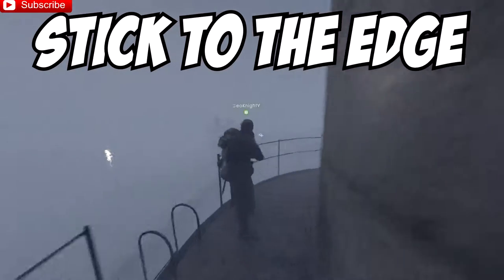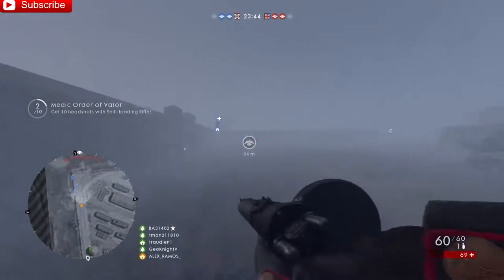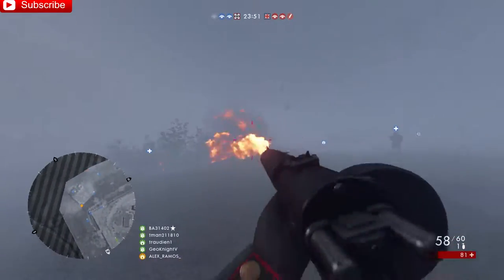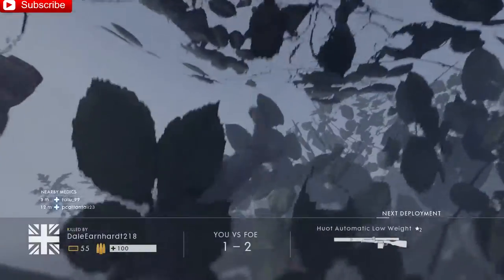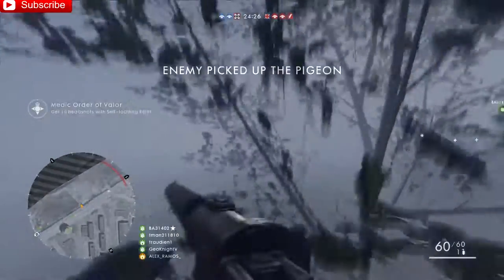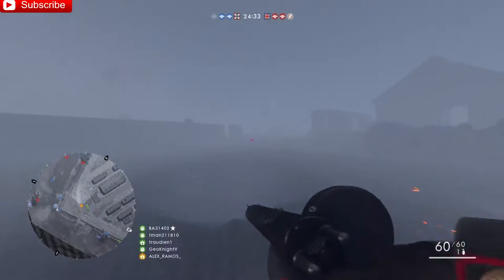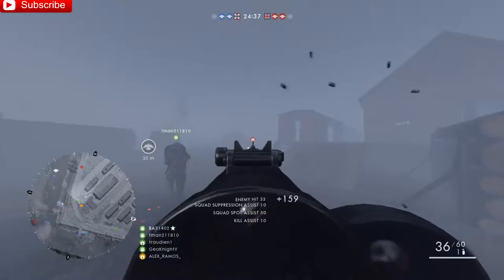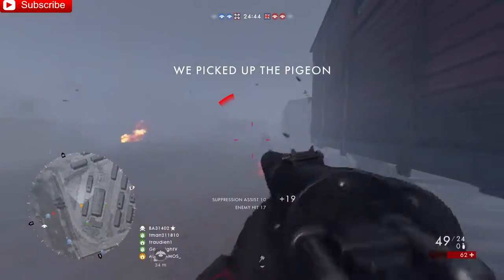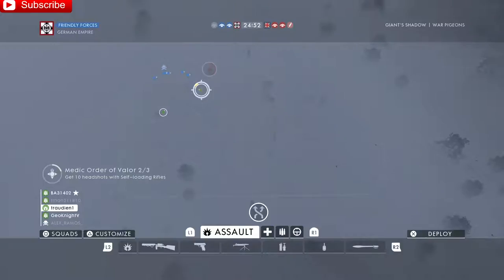Stick to the edge of the map — I really recommend it. Sticking to the edge makes it much harder for enemies to sneak up behind you, and that's what you want. You don't want people sneaking up behind you because in those gunfights, if you can't see them, you don't stand a chance. How can you kill a target you can't see? You want people in front of you. Going through the edges eliminates one side they can sneak up on, and most enemies rush through the middle, so if you're aiming toward the middle from the edge, you'll get a lot of kills.